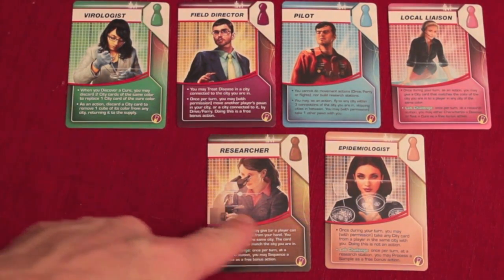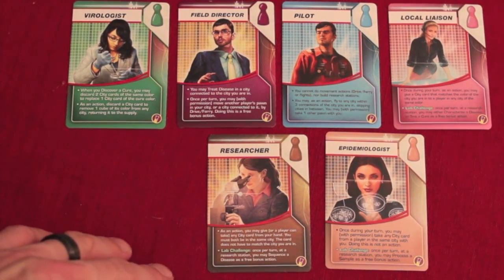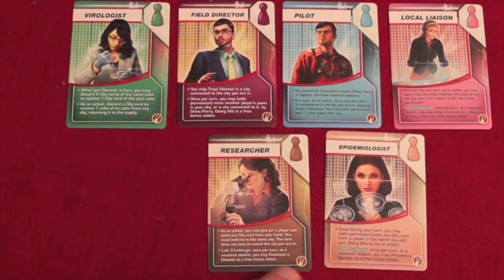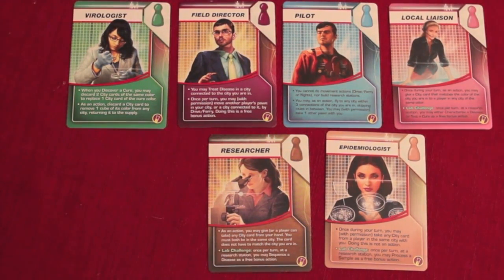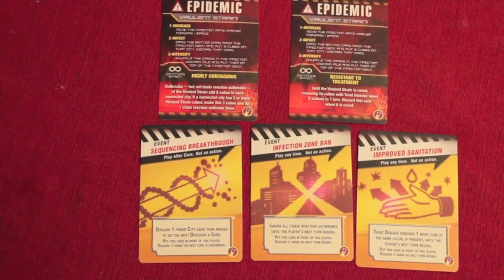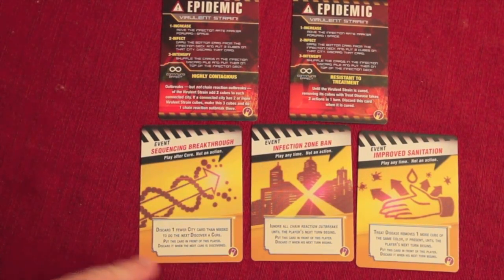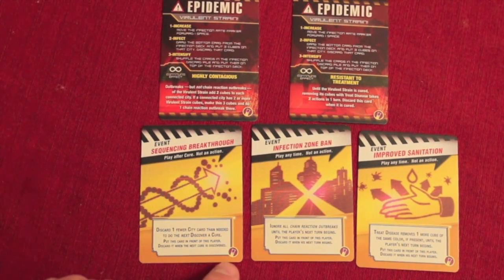Also two cards — researcher and epidemiologist — were earlier roles from the base game and first expansion, and now they have a new lab challenge ability added to them. So if you're playing the lab challenge, you replace those older cards with these new ones. If you want to see the details, just pause the video in HD and read them. There are also two new viral strain cards and three new event cards: Sequence and Breakthrough, Infection Zone Ban, and Improved Sanitation.